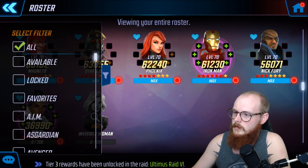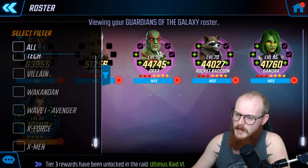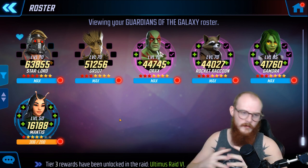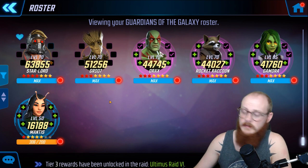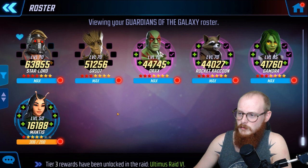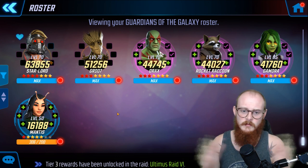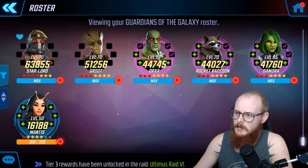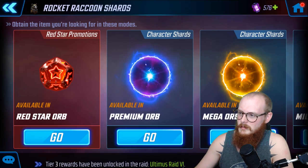You get Star Lord through Guardians or Ravagers. A lot of people didn't realize you could farm Star Lord with Ravagers — that mostly just means you can use Yondu. Ideally the team you want to farm for Star Lord is Groot, Drax, Rocket, Gamora, and Mantis. The Ravagers aren't going to help you much — Ravager Boomer is easy to farm but he's entirely useless competitively.